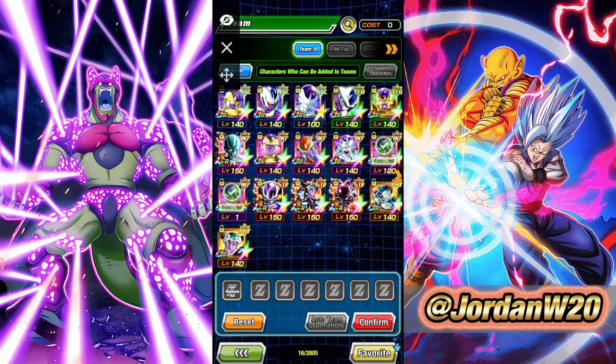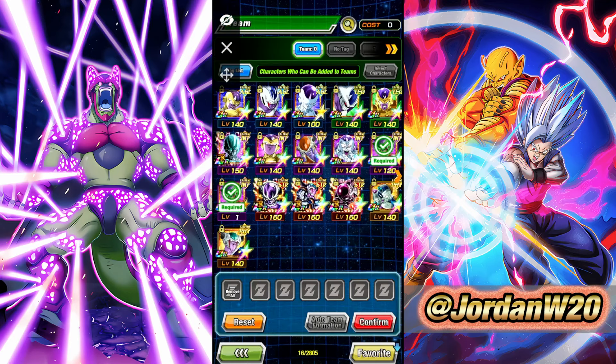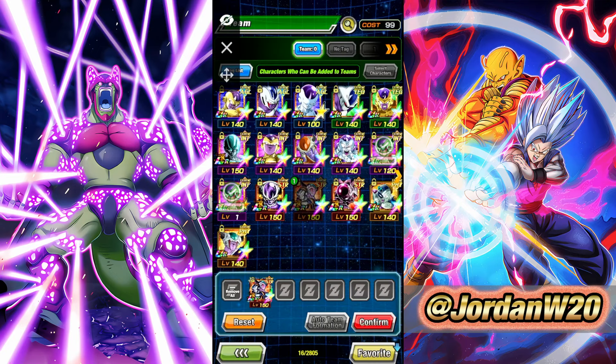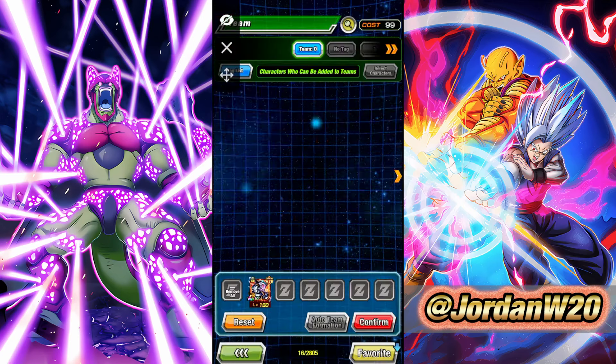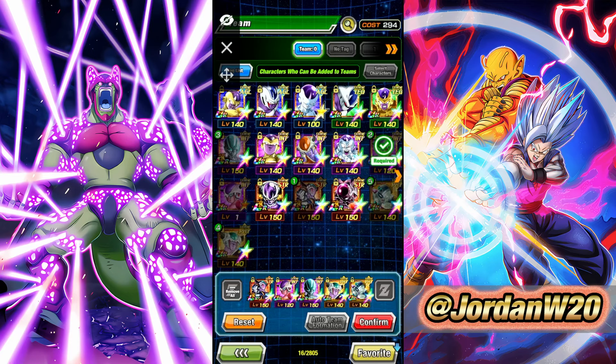The thing about this, though, is that a lot of the characters are free to play, so that's going to help you out. This King Cold and Mecha Frieza right here are from the Battlefield Shop — you can pick them up with Battlefield Currency. They are going to be the best leader as well: 4-key, 130% to stats. Then you have to bring Frieza on the team. Metal Cooler right here is also in the Battlefield Shop.